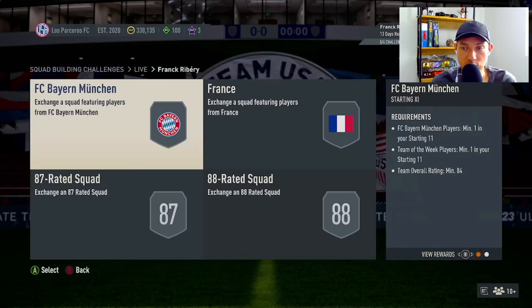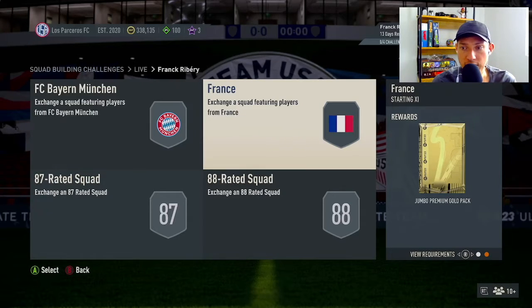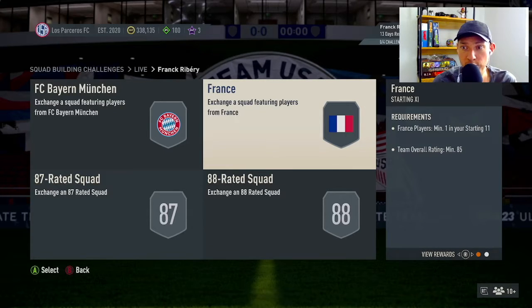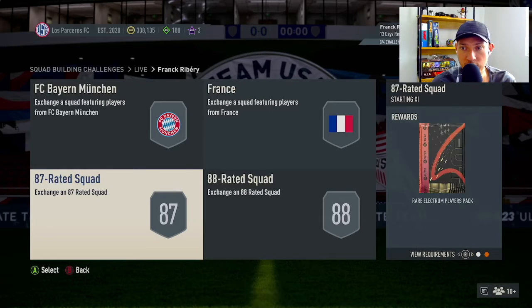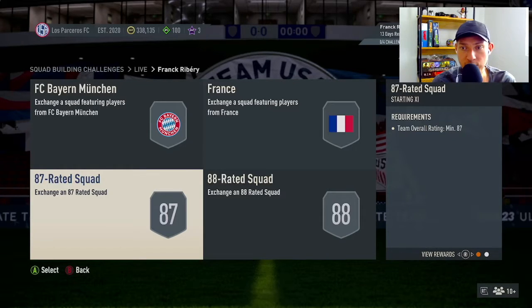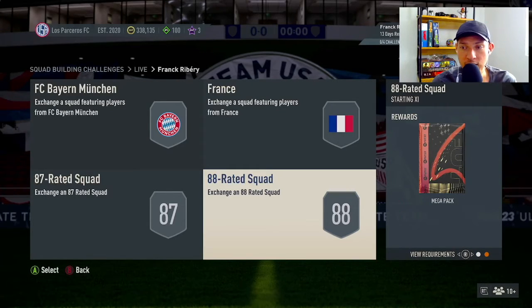He's got four segments. The first needs one Bayern player, one Team of the Week player, and an 84-rated squad, and you get a Premium Gold Pack. The next gives a Jumbo Premium Gold Pack for one French player in an 85-rated squad. The third just needs an 87-rated squad and gives a Rare Electrum Players Pack. The final one needs an 88-rated squad and returns a Mega Pack. All packs are tradeable.